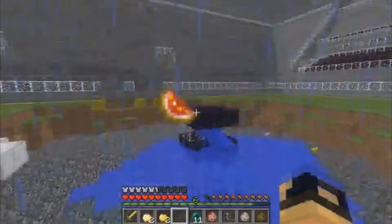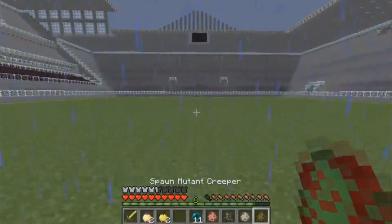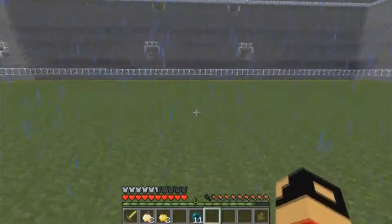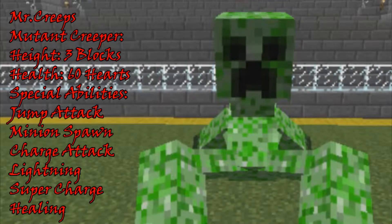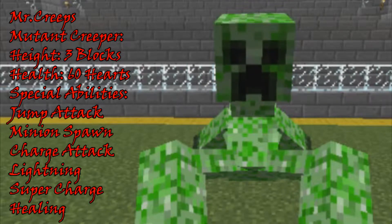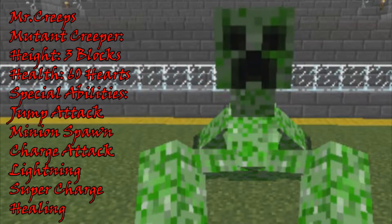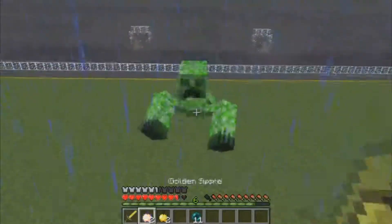Oh, why do I have a glistering melon? I didn't even want that. So we are gonna be fighting off the creeper. Mr. Creeps, the mutant creeper. Height: three blocks. Health: 60 hearts. Special abilities include jump attack, minion spawn, charge attack, lightning, supercharge, and healing. And let's do it.